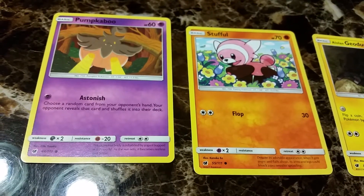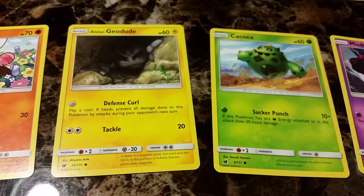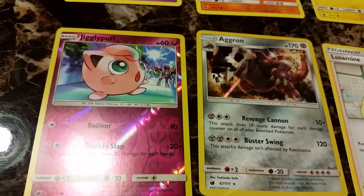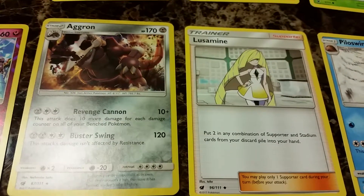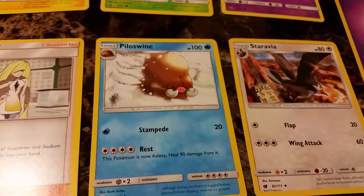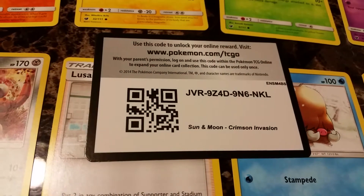Okay, so next pack: Pumpkaboo, Stufful, Alolan Geodude, Cacnea, Marowak, Jigglypuff, Aggron, Lusamine the mom, Piloswine, and Starmie. And here's the code for this pack.